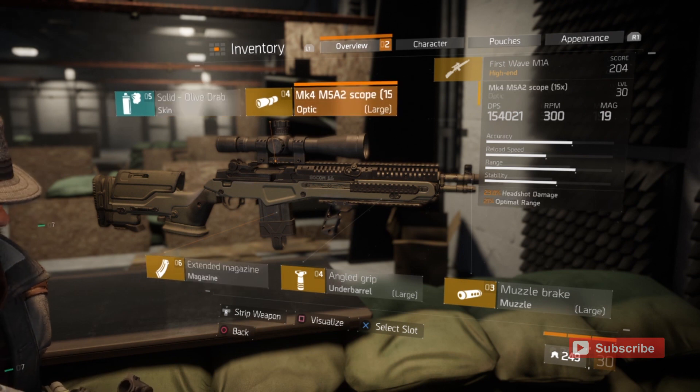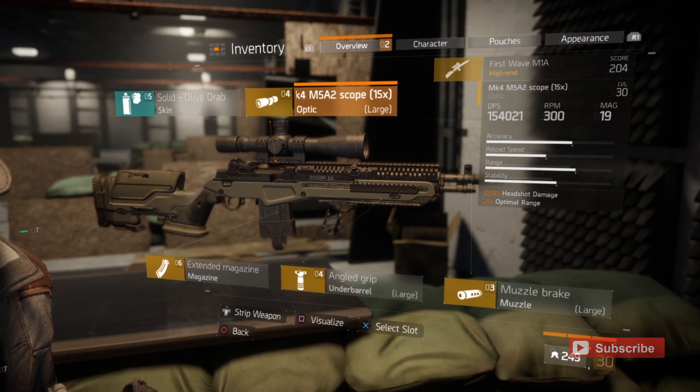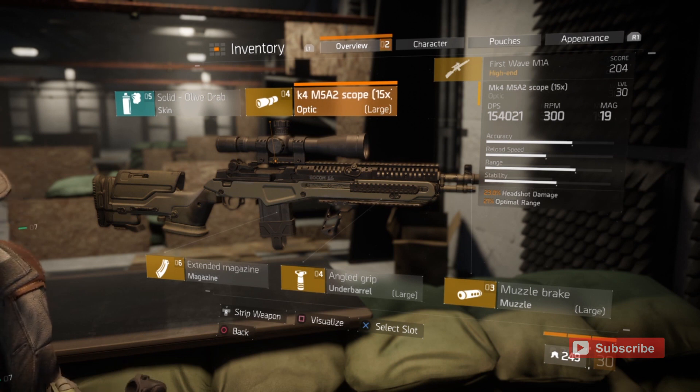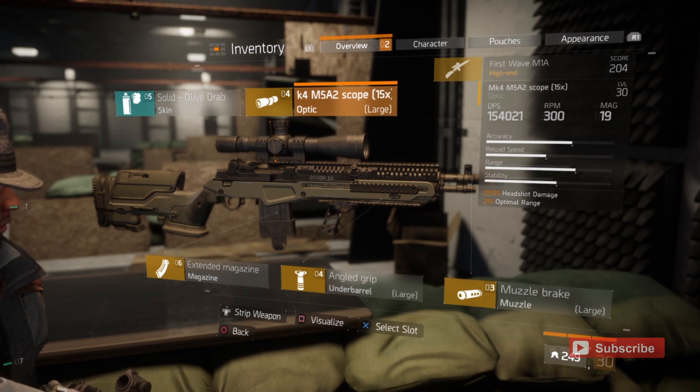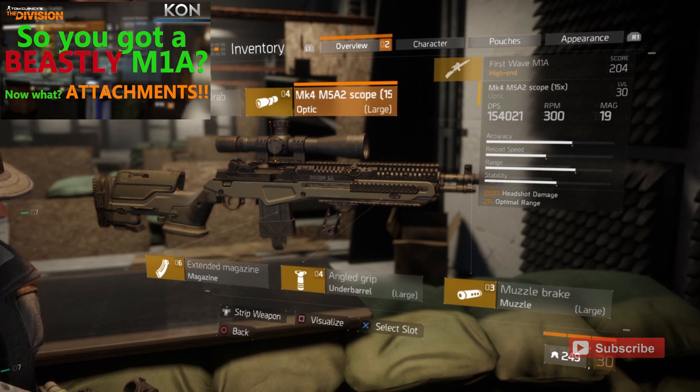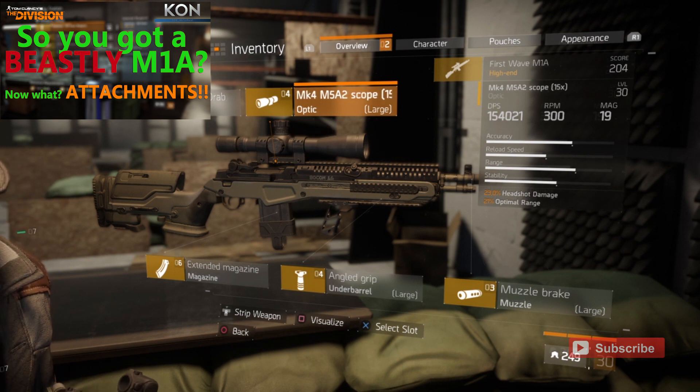My M1A magazine has 92.5% plus 13.5% weapon damage. My scope has 23% headshot damage and 21% optimal range — optimal range isn't really ideal for me personally; I'd rather have critical hit chance or critical hit damage on the scope, but you get what you can. If you check out that other video, it goes into quite a bit of detail about attachments and how they're beneficial for your sniper rifle, so if you're just getting into the game and want to deck out your M1A, check that out.